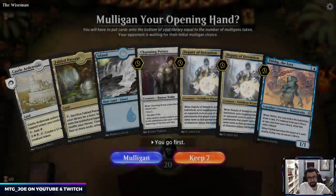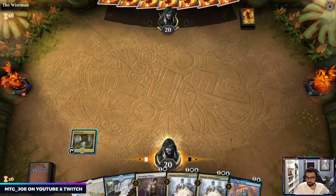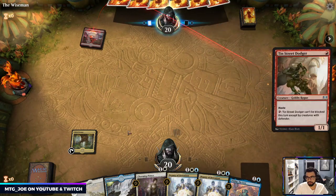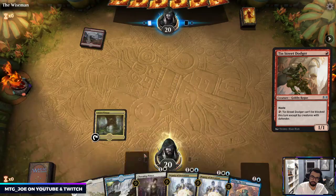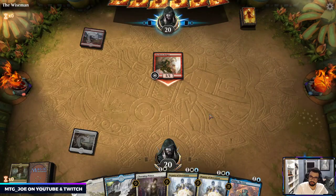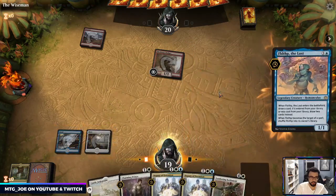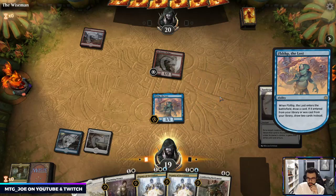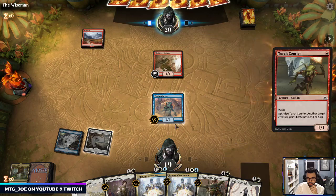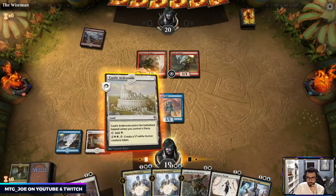That match went nearly 50 minutes. We will keep this hand. Mono-red the Cavalcades. So probably go Fibblethip here. I don't mind if they kill Fibbles. Wow you are not going to attack — do you have haste?